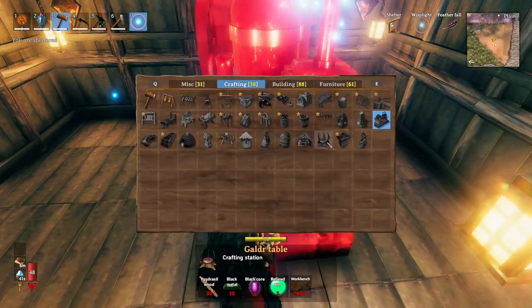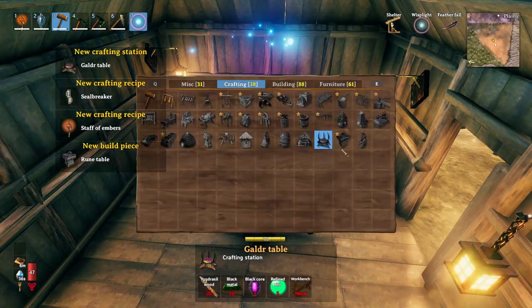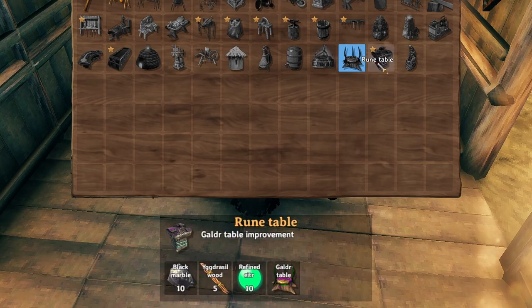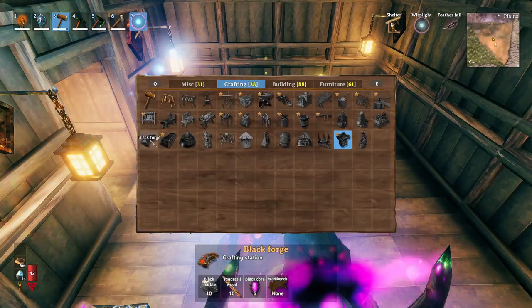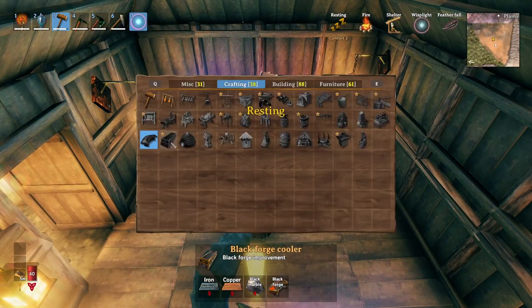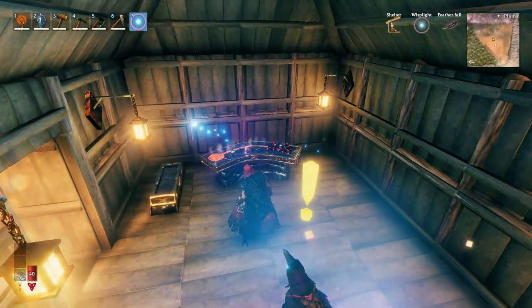Grab the hammer and craft the galdr table, which is how you access magic stuff. You craft it with 5 black cores, 5 refined eitr, Yggdrasil wood, and 10 black metal. The rune table is the upgrade and requires 10 refined eitr, Yggdrasil wood, and 10 black metal. You can also make the black forge with 10 black marble and 5 black cores.